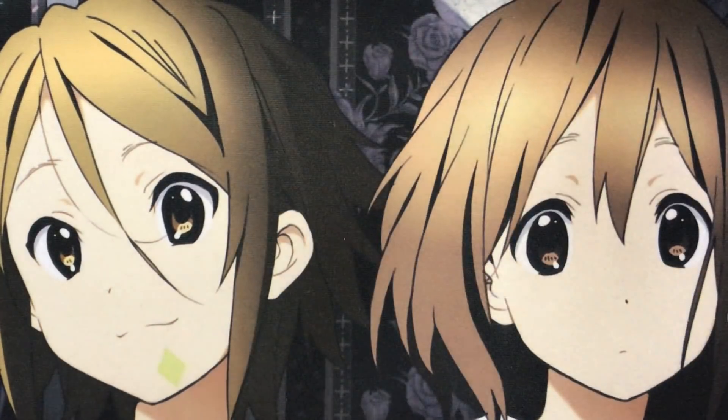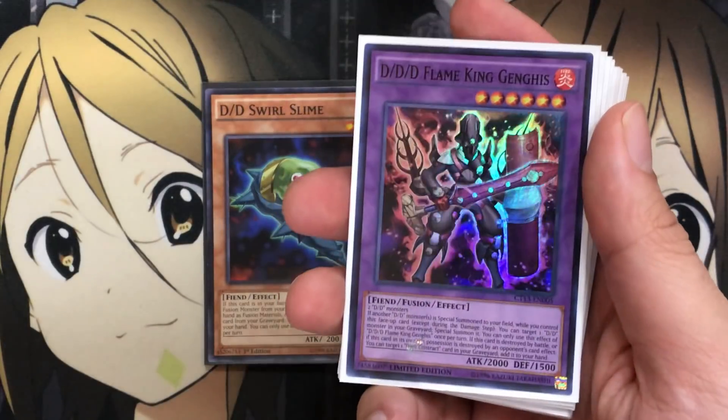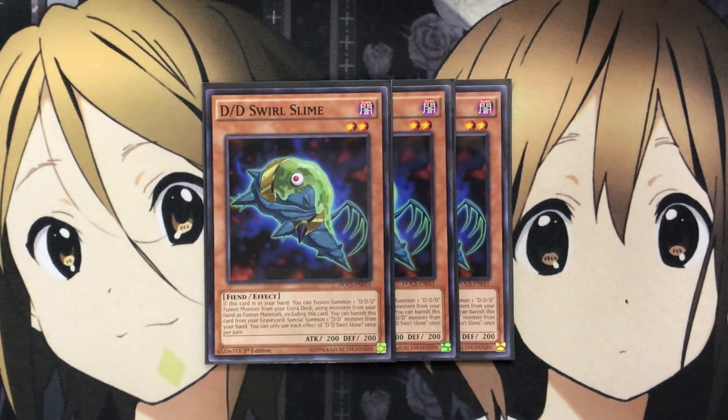To start off with the fusion monsters, I'm running three DD Swirl Slime. If this card is in your hand, you can fusion summon one DDD fusion monster from your extra deck using monsters from your hand as fusion material, including this card. You can also banish this card from your graveyard to special summon one DD monster from your hand. Each effect is once per turn. With Master Rule 5 allowing fusion summoning again in the main monster zone, this gives you so many more plays.